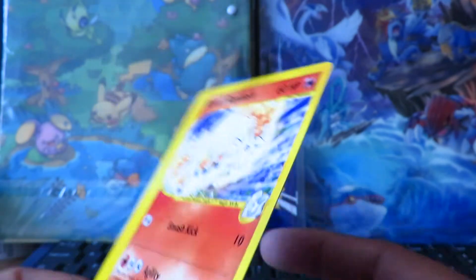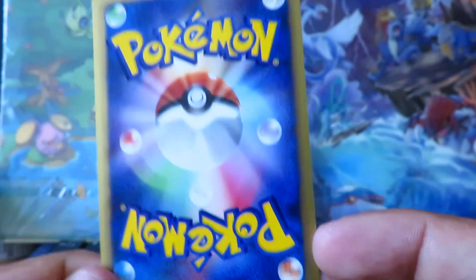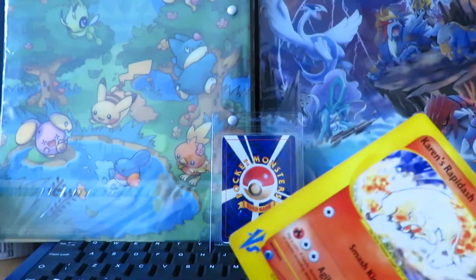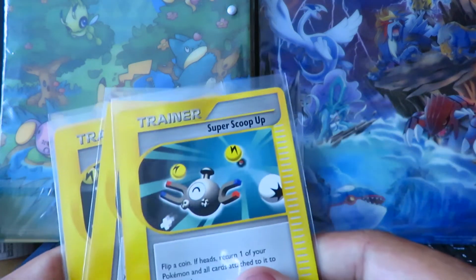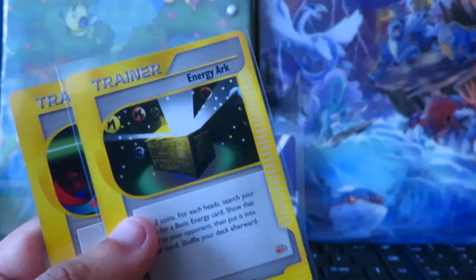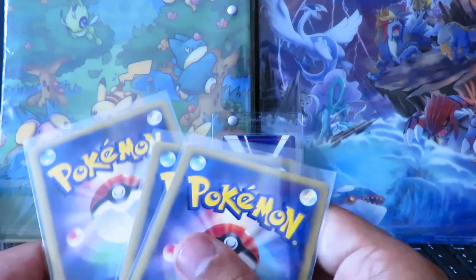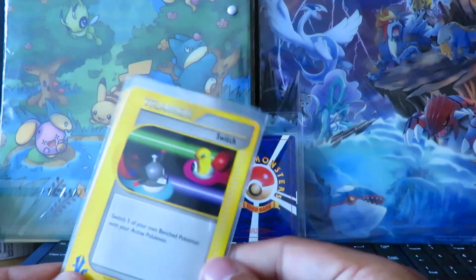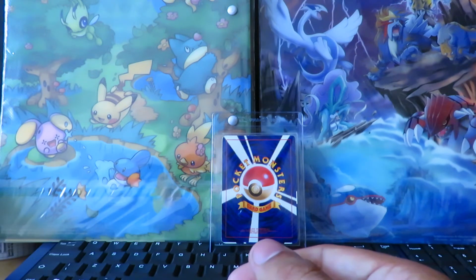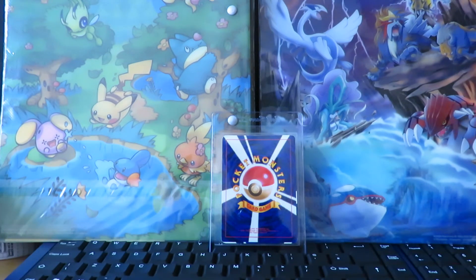Karen's Rapidash got a Gem Mint 10 the last time around, but this one unfortunately has some whitening so I doubt it'll get a 10 — should be a PSA 9 at least. The final four cards of the set are Super Scoop Up, Potion, Energy Search, and Ace Switch. All of these are in PSA 9 condition with just some whitening. I was super surprised since I'd presumed the trainer cards would be more damaged, so I'm super happy with those. I'll be sending these off probably tomorrow, so in a few weeks I should have some PSA returns.